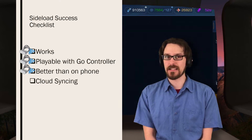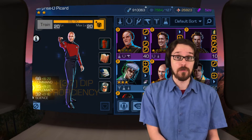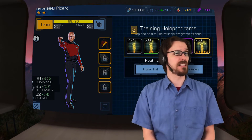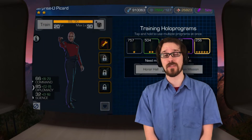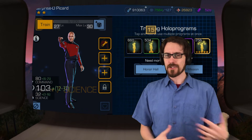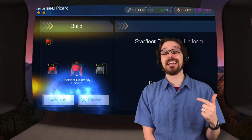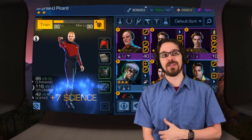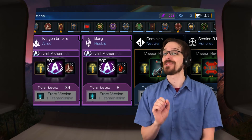That brings us to our next question: is there cloud syncing? Yes, there is. Why is that important? Well, maybe this is one of your favorite games and you want to still be able to play it on your phone and on the Oculus Go. Star Trek Timelines, last I checked, was also playable on Facebook through the browser, although when I tried it two years ago it was very slow and choppy. But if you're going to play on the Go, it would be nice if there's a cloud sync so you don't have to worry about your game not saving. This does have cloud sync — my Go died while I was playing, I put it down, picked up my phone, opened up the app, and lo and behold, right where I left off. So yes, there's cloud syncing.